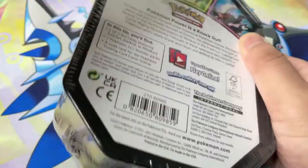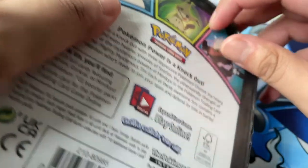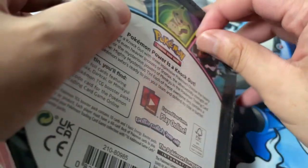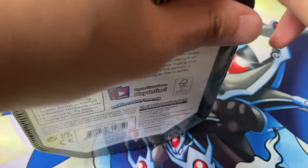There are three packs in here. You can find these in any Walgreens or Rite-Aids if they stock Pokemon products, but stuff is still kind of hard to find right now. You never know though — it's popping and who knows what you'll find. Let's go ahead and open this up.